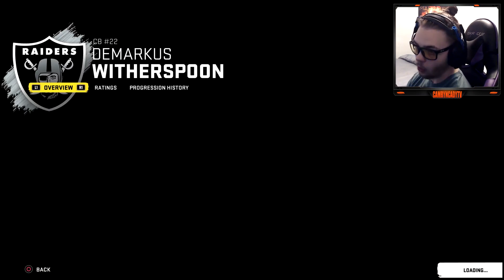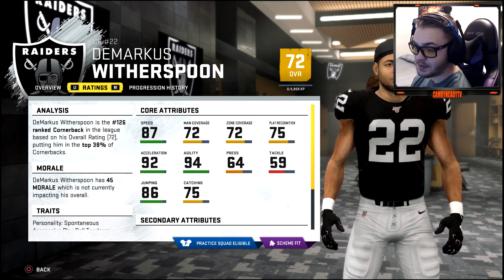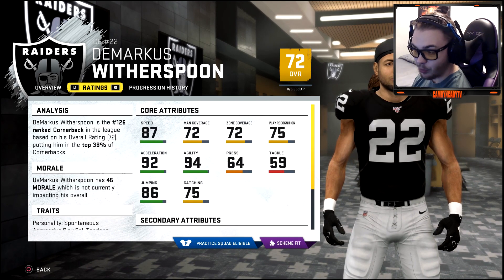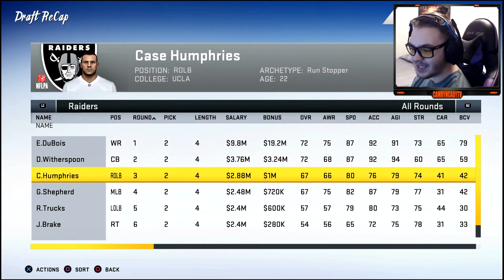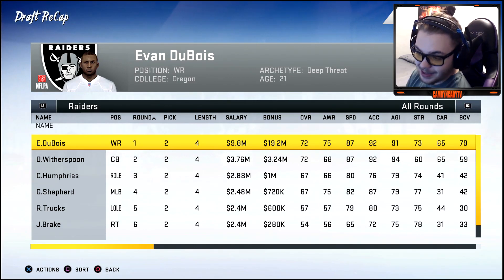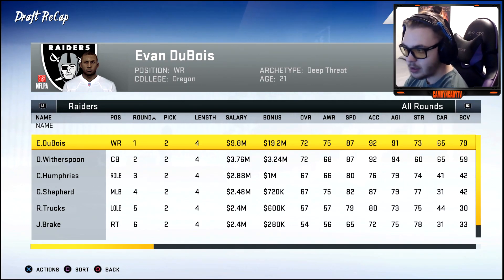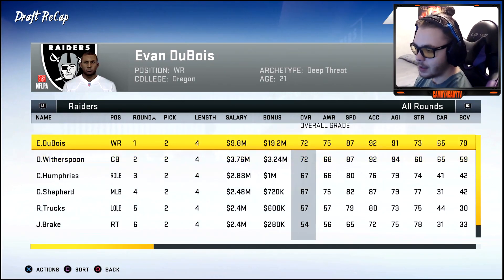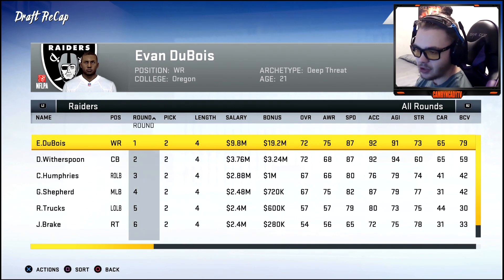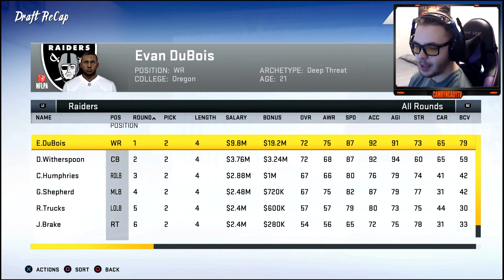We went after a cornerback — 72 overall, doesn't have the greatest stats, but with 94 agility I think he can play the slot well. We whiffed on the rest of the draft honestly. That receiver bust is getting paid big though — 19 million signing bonus for a 72 overall receiver. Still heated about that one.